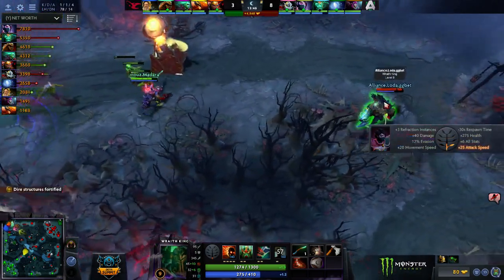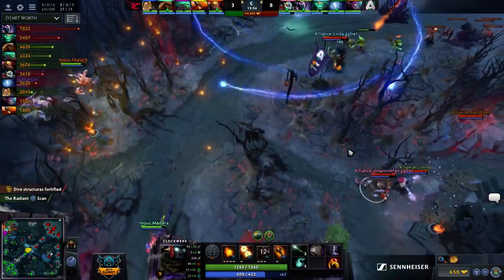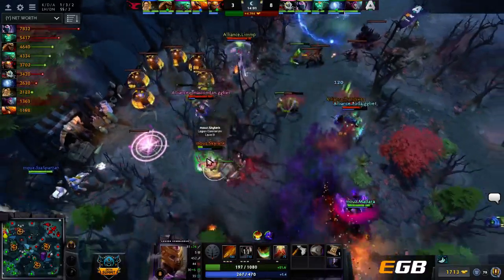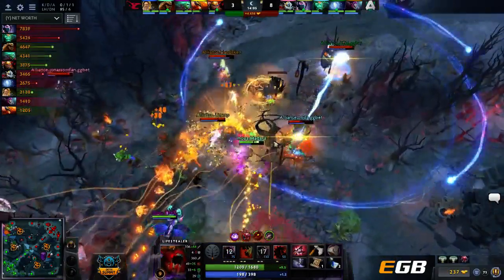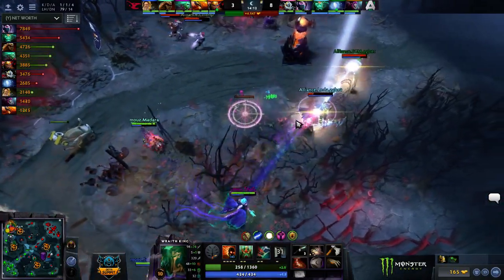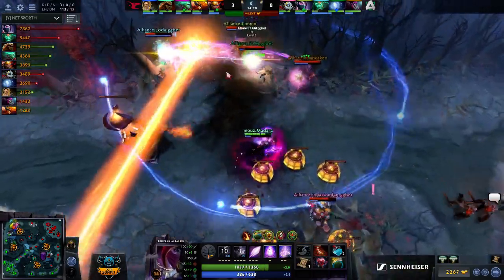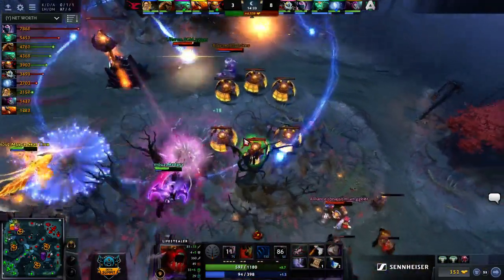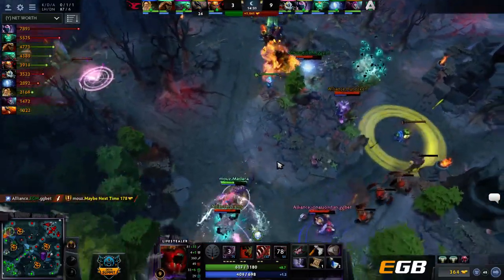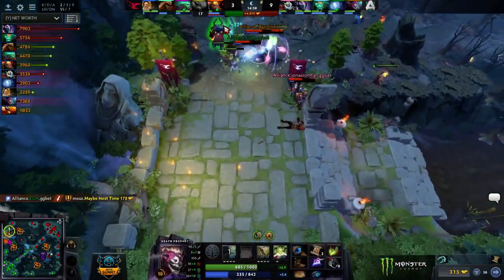The Dire top tower is under attack. Clockwork is looking for a Hook Shot target — he gets LC, Press the Attack comes out. LC is actually going to escape. Phoenix does a kamikaze dive with Supernova but Loda has Shallow Grave applied and is still running, having some trouble. Good kite coming out from Thug using Spirit Siphon, Crypt Swarm not enough damage. The tether keeps him alive, TA going backwards as well. Loda retreating into the trees — and now Alliance is pushing out on Mouse Sports.